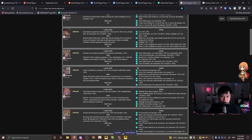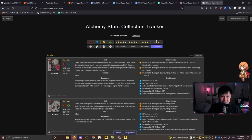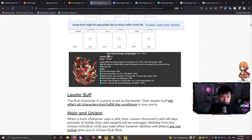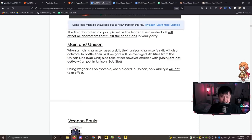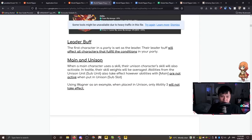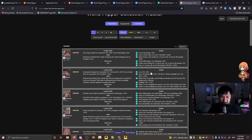That's a nice segue back to the progression guide. The World Flipper Collection Tracker - whoever made this, thank you so much. We've already covered leader buff, and we've also got main and unison. The most important thing to highlight: abilities with the 'main' tag are only activated when in the main slot.